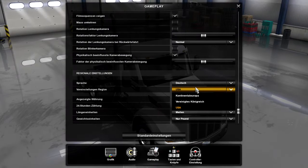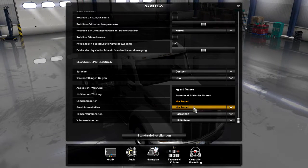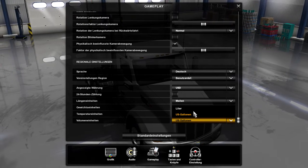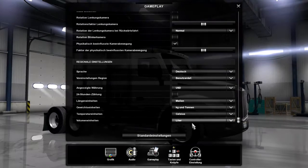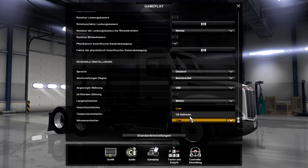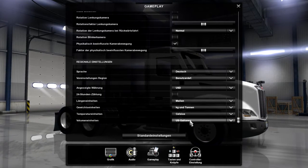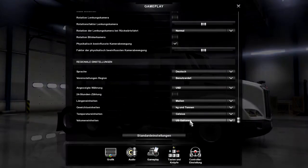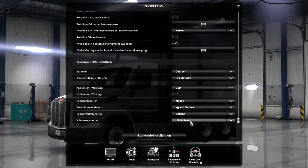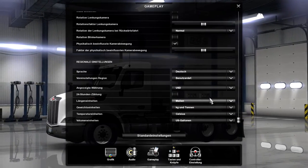Voreinstellung Region. Währung US-Dollar passt auch. Gewichtseinheiten: Kilogramm und Tonnen bitte. Und Temperatur in Celsius. Und Volumen in Liter. Damit ich zumindest eine Ahnung habe — obwohl, nein, die ganzen Anzeigen sind ja Miles per Gallon. Dann nehmen wir Gallonen als Treibstoffeinheit. Ich hab zwar gerade nicht spontan die Ahnung, was eine Gallone in Litern ist, aber passt schon. Und Entfernungseinheiten: Meilen, weil's jetzt passt.